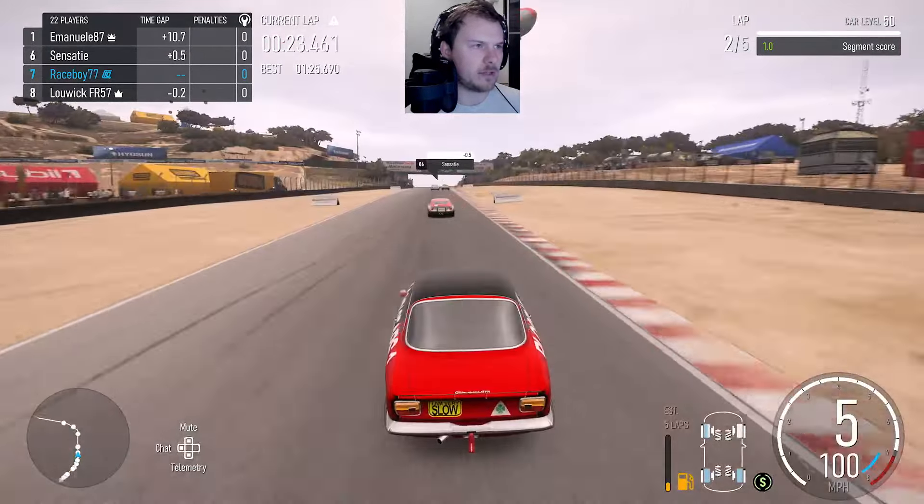Hopefully I can hold on to my position. Need to get around this car though. Carry the speed around the outside. Oh no, the Cosmo's going really wide — let's go back inside. Try around the outside of the Miata, and there we go. Third place is on an island here, all on their own.